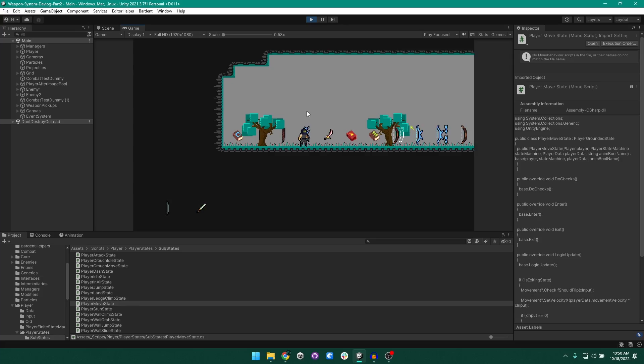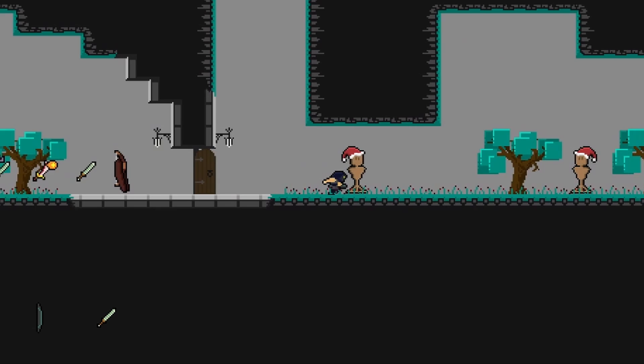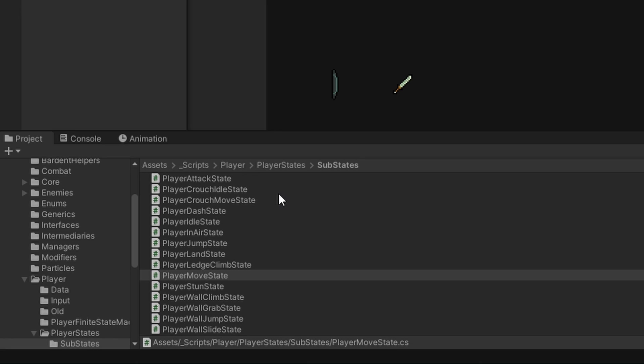Let me give a quick demonstration of how this controller works. If we run around, we have the ability to wall jump, grab onto a ledge and climb up it, slide down the wall, crouch, and move while crouching. If we hold shift, we get a dash indicator that allows us to choose the direction to dash in — just a whole bunch of different actions we can perform. We're not going to be touching any of this; it's just to give you an idea of what the controller is currently capable of.